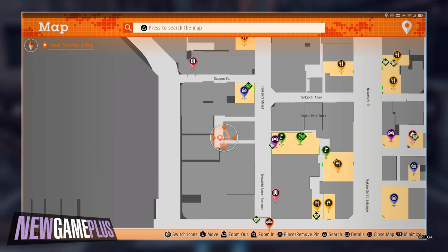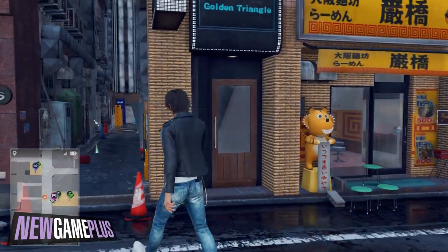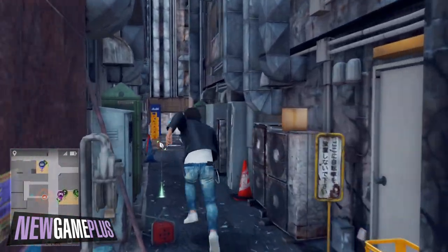For the ninth code, check out the back area of New Serena. It should be sitting just above and slightly right of the stairwell entrance.